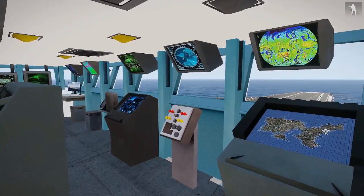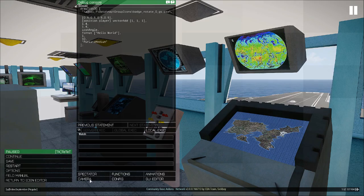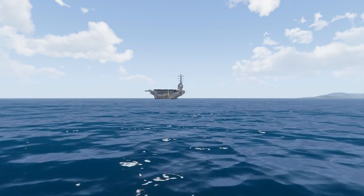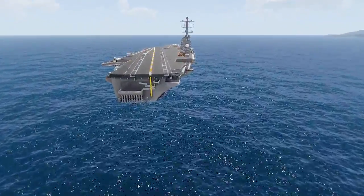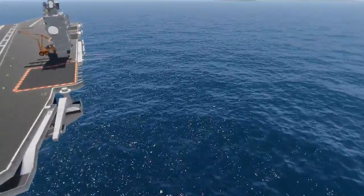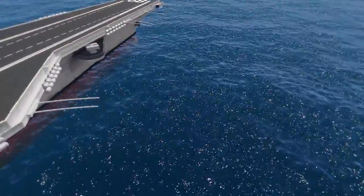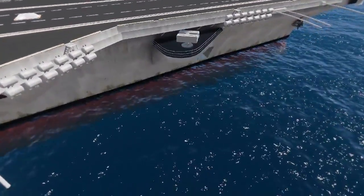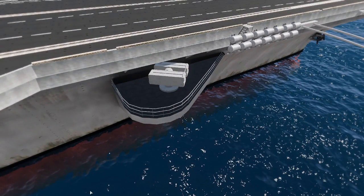For the air defenses which you can see all around the Nimitz, we had a lot of help from different people. We sourced the Phalanx and the RIM system from CG Trader, but our old and trusted friend the Snake did create this wonderful Mark 29 Sea Sparrow from a template created by JDoc back in the day.